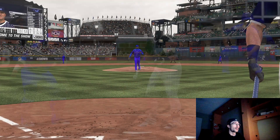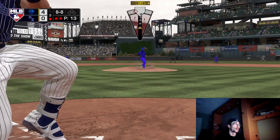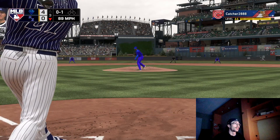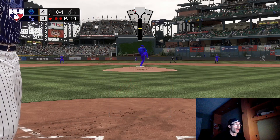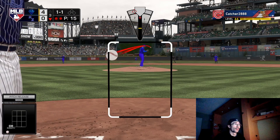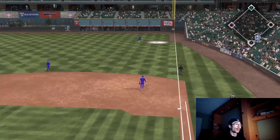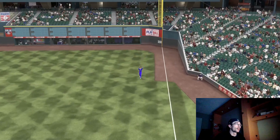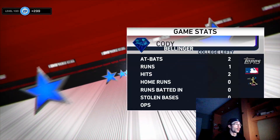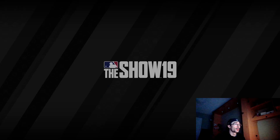We have Aroldis Chapman in the game. I went lefty-heavy in the bullpen with Josh Hader and Aroldis Chapman back-to-back, plus Tim Hill — also a lefty. I took out Dylan Betances and went with Roberto Osuna as the main righty on a more budget team. Chapman closes this one out for a 4-0 win. The opponent had some base hits and opportunities to score but just didn't get the big hit. That should give us 300 program stars.